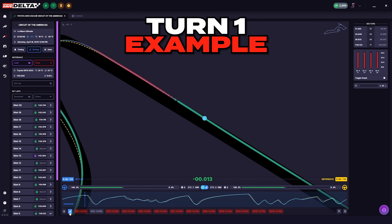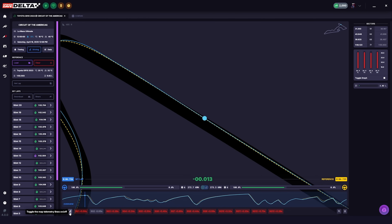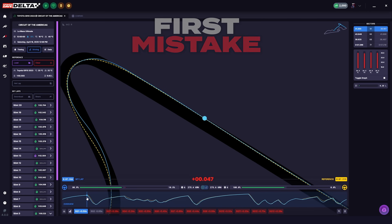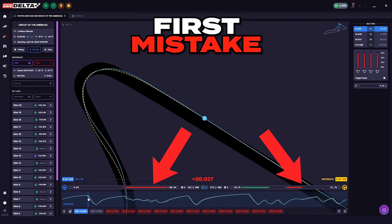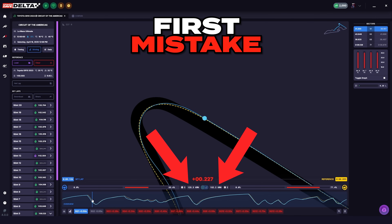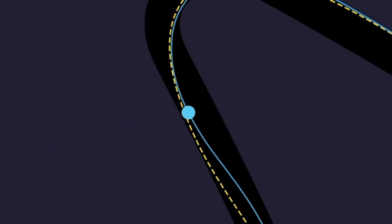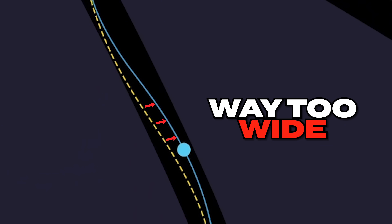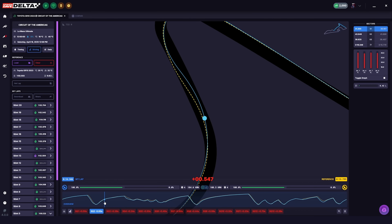Let's use turn one as an example, focusing on two things: the line we take and our braking point compared to the reference lap. First, we remove the brake and throttle colours so we can see just the racing line — the blue line represents our lap and the yellow dotted line represents the reference lap. We can already see our first mistake is braking far too early, because at this point we're already using the brakes fully, but the reference lap car hasn't even started braking yet. As we enter the corner, the reference car is still travelling nearly 30 kilometres per hour faster than us, meaning we've over-slowed the car. We also haven't turned in early enough, and as we exit the corner, we're going way too wide when we should be keeping a tighter line.